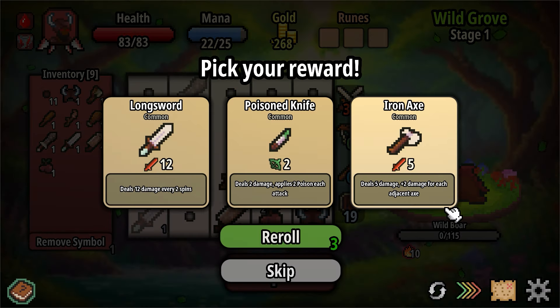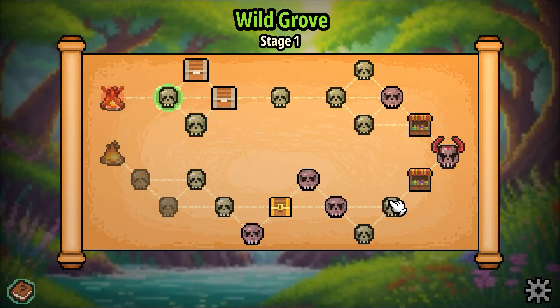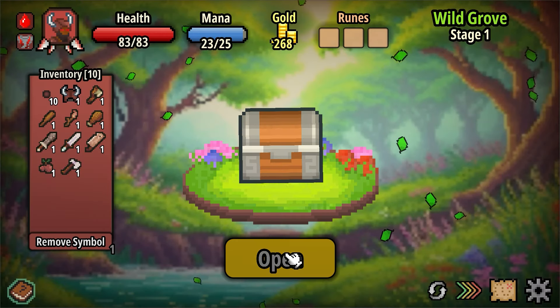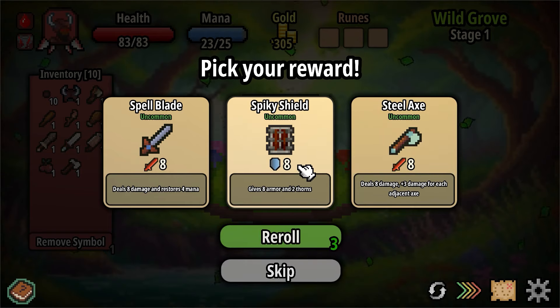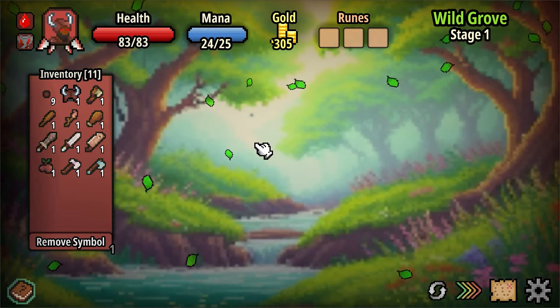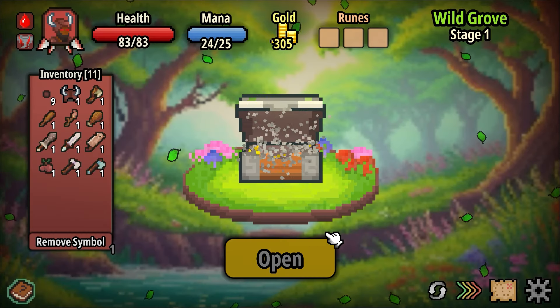We got some more max life. We already have an axe — we could go for more axes. I'll do some poison. Oh, give me another axe, why not? A treasure chest. A cool shield or more axes — more max life could be good, but I kind of think I want damage. We're actually spending mana. Give me an axe — barbarians love axes.